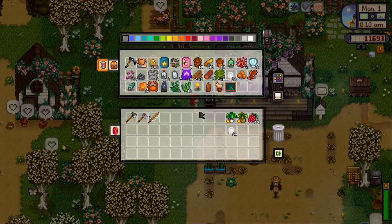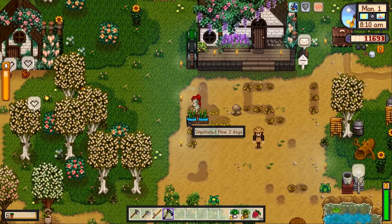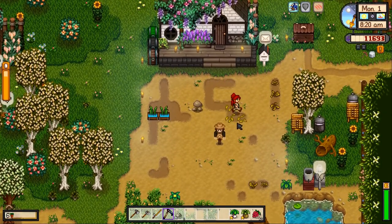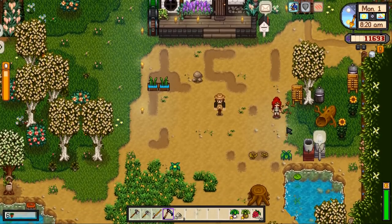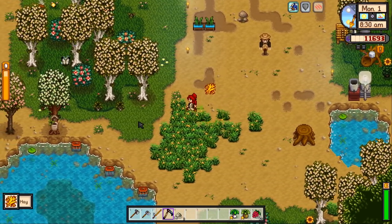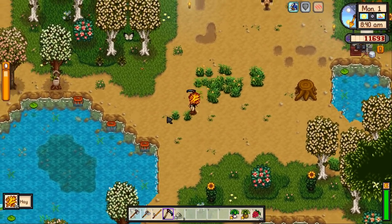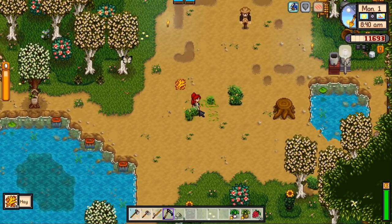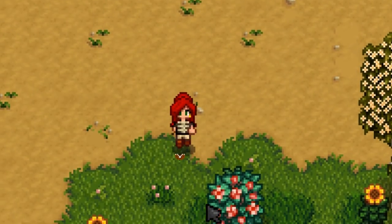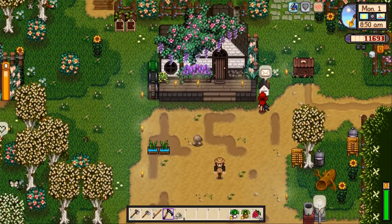I'll get the scythe because we need to get rid of all these dead crops. There's a little bit of rice there too. We'll go and get the pickaxe first thing since we're going to want to plant some new crops this season. Let's get rid of this grass - it'll be used as animal food as well. Look how beautiful it is, I can hear the birds tweeting, all the insects. We've got sunflowers on the farm, I love it. And we've got a letter.